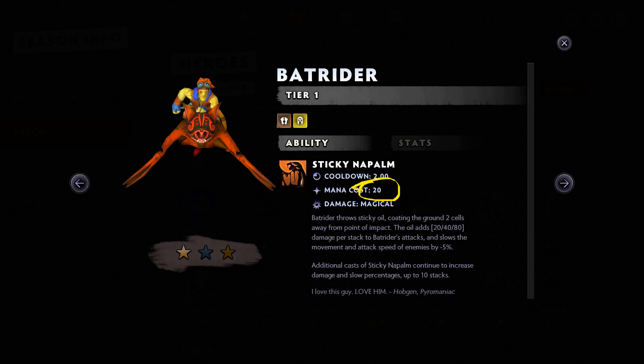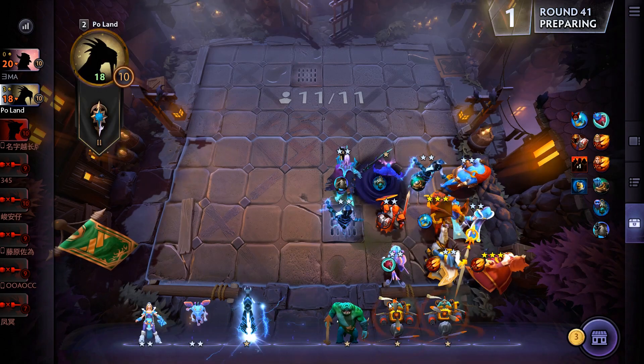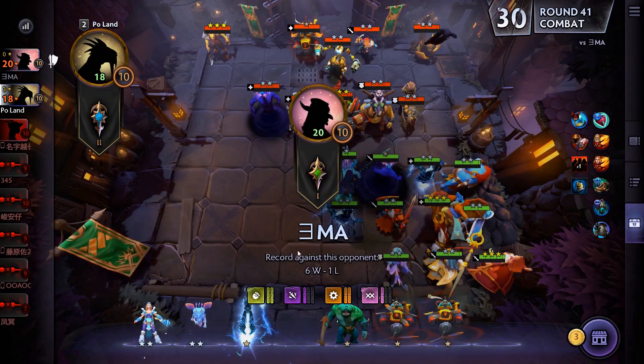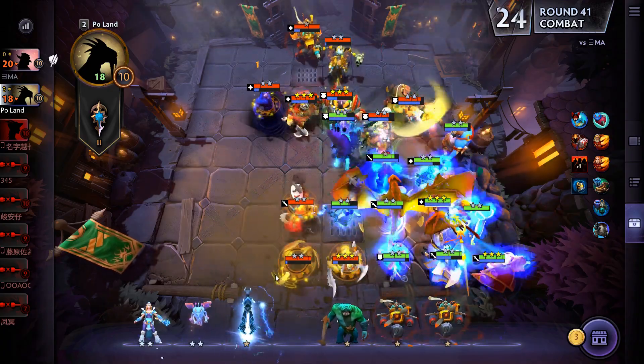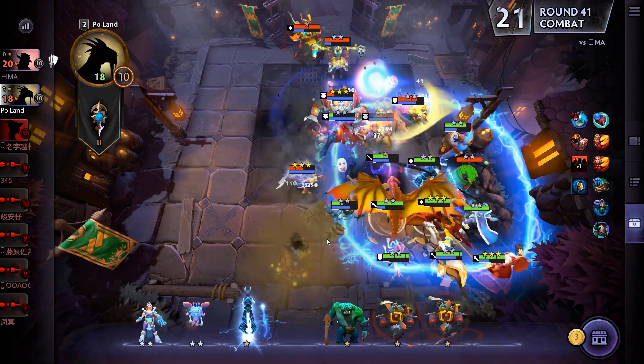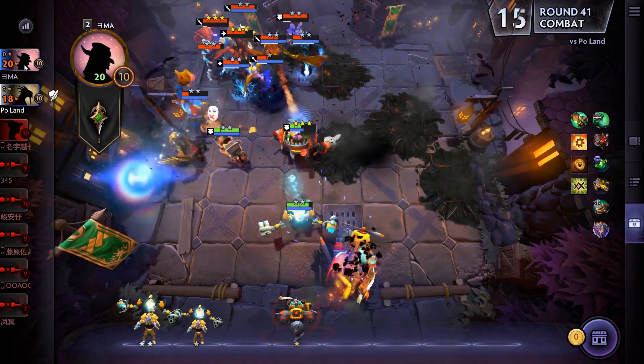In mage vs. mage lineups, the game often comes down to whose nukes go off first — who is able to kill the opposing enemy heroes first. Look at my formation here in the final round of the game. You will have the ideal hero in Batrider sitting in the middle of my 3x3 box, generating mana for all the spellcasters around it. Notice how early the Batrider casts the Arcane Boots, and then the torrent of magic spells that follow soon after — the Puck Illusory Orb, the Lina Laguna Blade, and of course our sick Plasma Field. That completely overwhelms our opponent here.